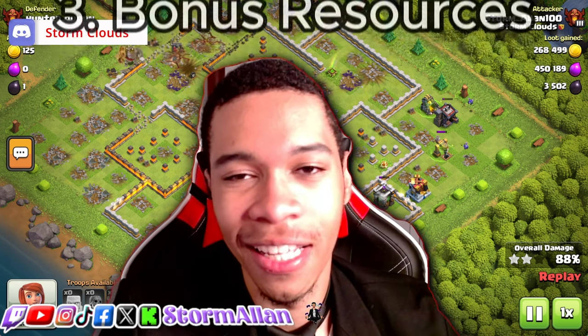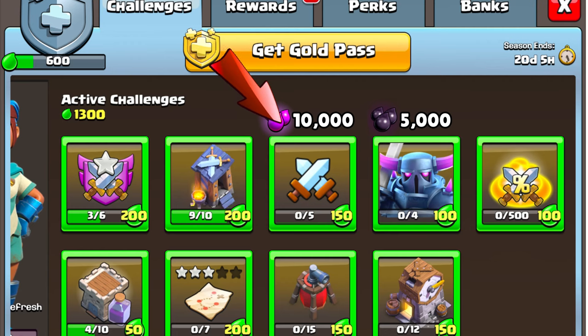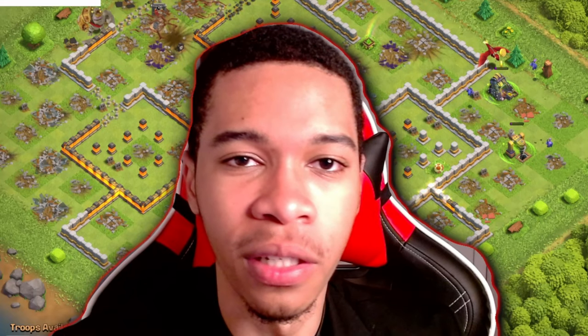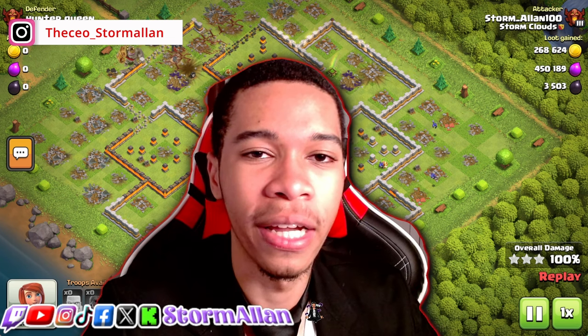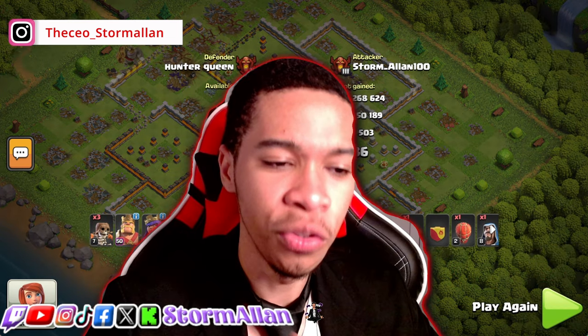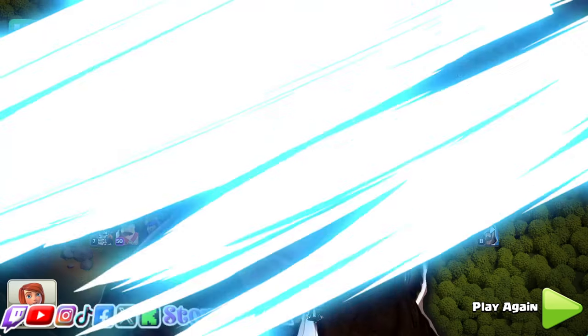Number three: bonus resources. We all know how fast we finish the Gold Pass — it makes no sense. So let me, after I finish the Gold Pass, continue earning — the more tasks I complete, the more that should be converted into elixir, gold, and dark elixir. Let that be converted into more resources. I don't care how expensive it is, just let me feel like I'm grinding for some reason after I've maxed out.